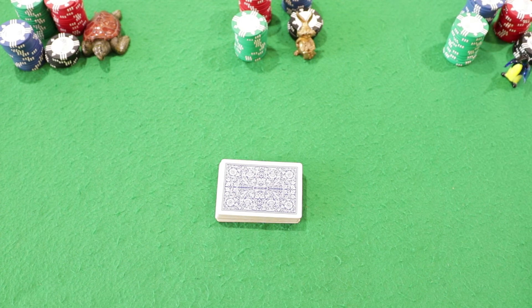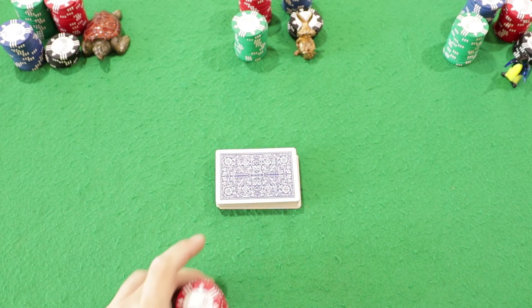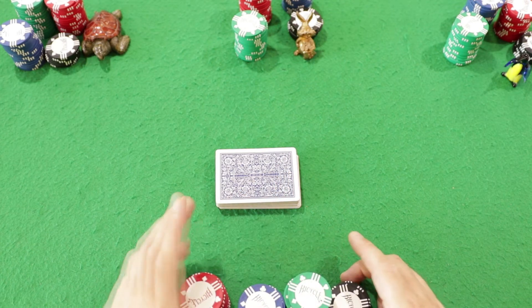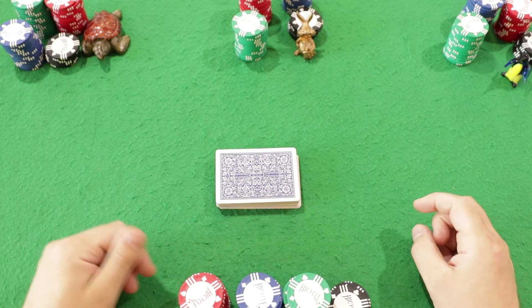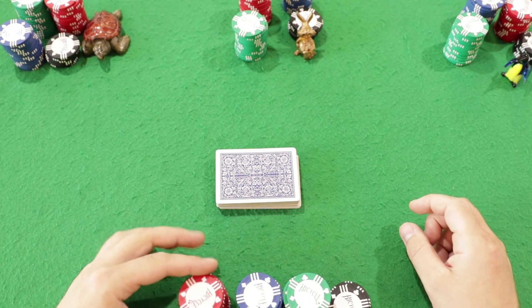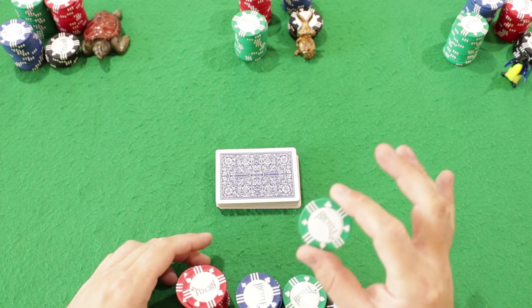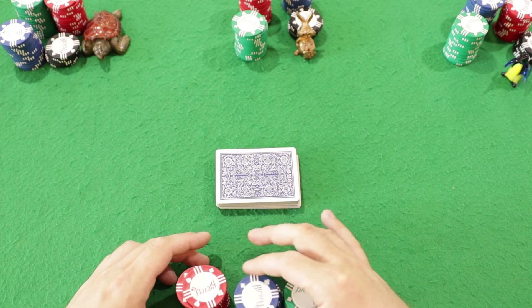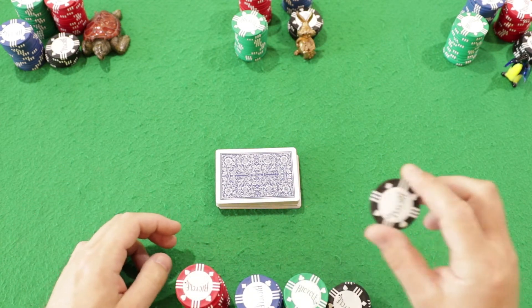I also came with my chips to try my luck. Let's agree on chip denominations: green chips are $10, blue chips are $25, red chips are $50, and black chips are $100.